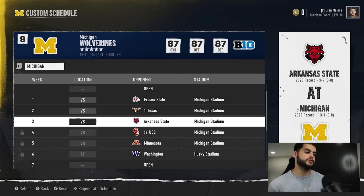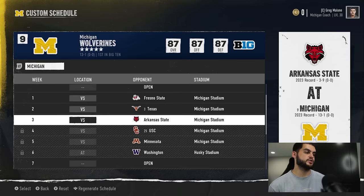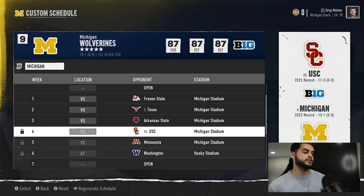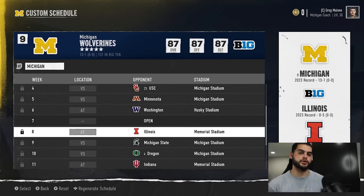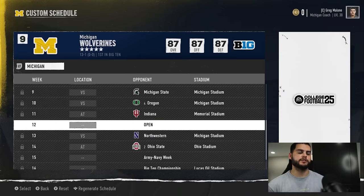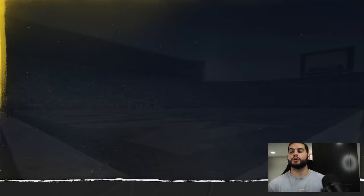You want to go custom schedule and see how many home games you can give yourself, at least in the early going. Michigan starts with the first three then up to five. You can't adjust the sixth game. If you can, try to give yourself as many home games as possible in an offline league — it makes it a lot easier for early season recruits. Visits can only happen in home games, and a lot of recruits commit way earlier in the season.